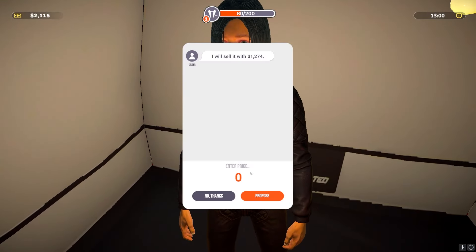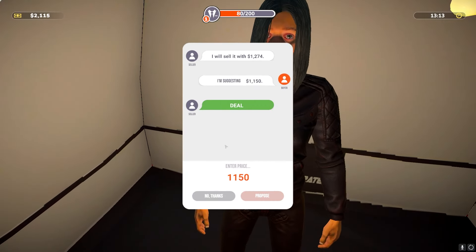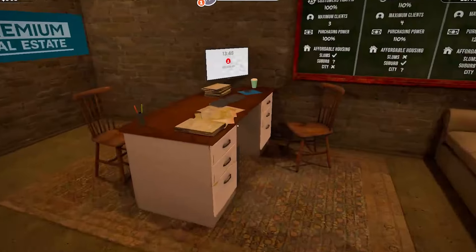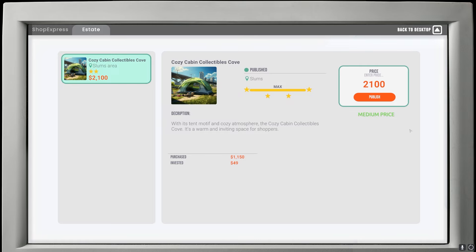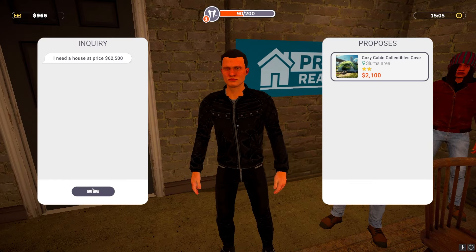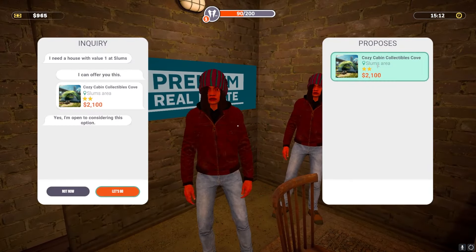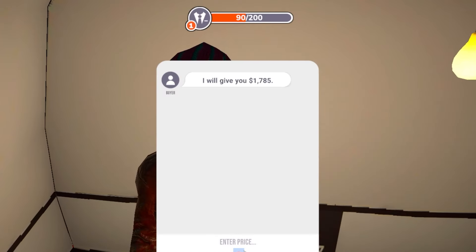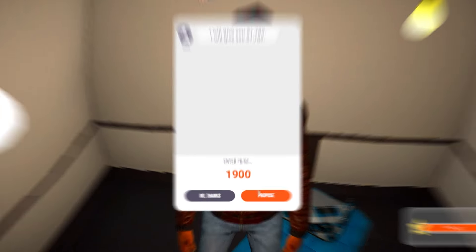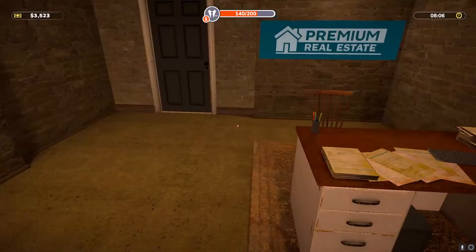This next one is worth 1,300; I'm trying to get it for 1,000. She agrees — cool. Back at the office, listing it for 2,100. One client wanted a 62k house — goodbye. Another is open to considering this option. She wants to buy for 1,785, I say 1,900 — sold for 1,900!